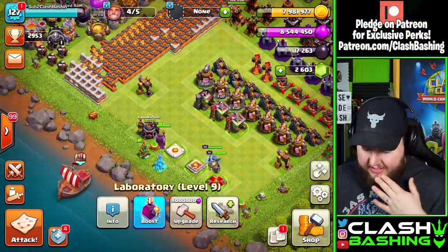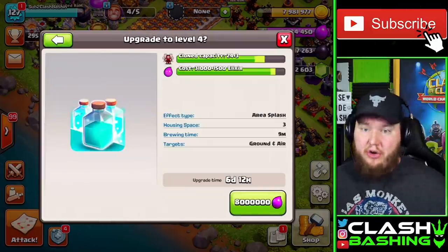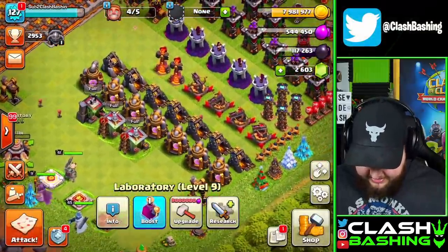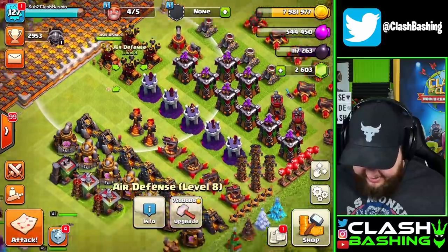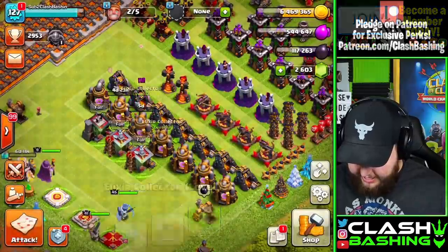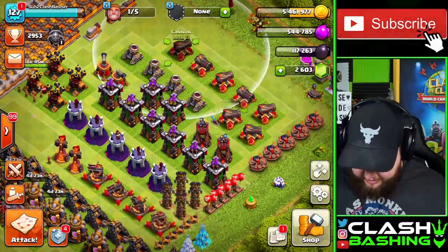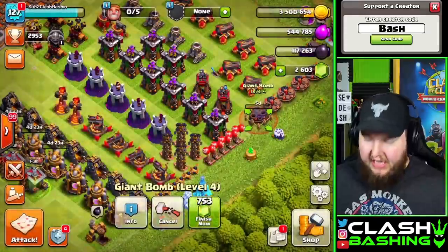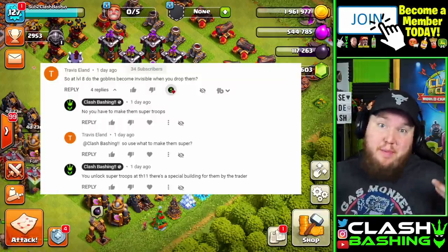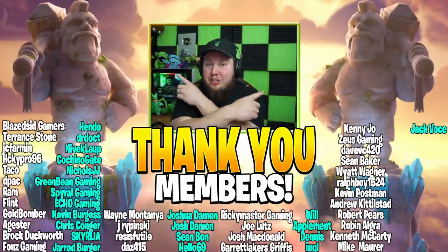Hopefully this video was really helpful for you guys learning about super troops and if they're even worth using. Let's get some upgrades going at the end of the video. In the lab, I could go with barbs or archers to help our heroes, but I think I want to go with clone spell because I've been using Electro Lalo a lot on this account. Let's get that upgraded, and then let's get some elixir collectors upgraded here for value. Let's also upgrade a giant bomb — that's the nice thing about having all those traps to upgrade; they're really cheap. Hopefully this video was nice for you guys. Shout out to Travis for bringing this to my attention that some people don't even know what super troops are. Thank you guys so much for watching, have a great day, and keep on Clash Bashing!